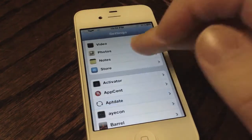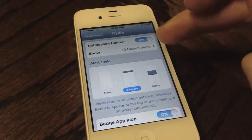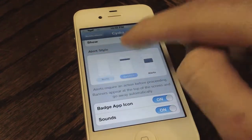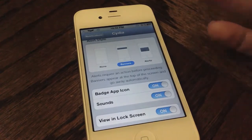You can't change the interval in this current version, but the developer promises that you will be able to change that to every five hours in a future version. Better yet, you'll see that you can edit Cydia in the notification center and change all the basic things, like banners, alerts, badge app icon — everything that comes standard in notification center.